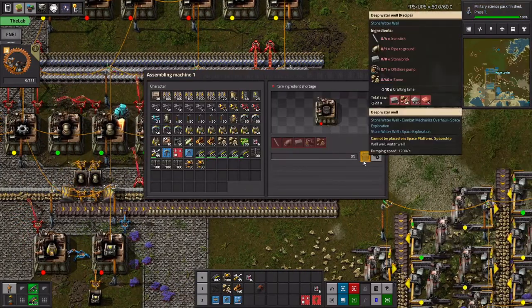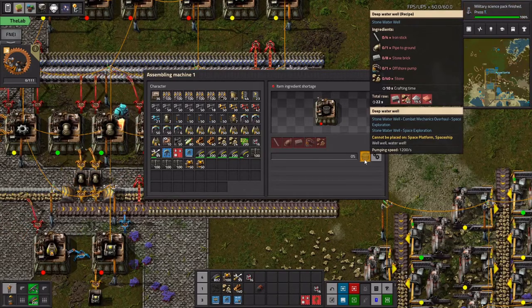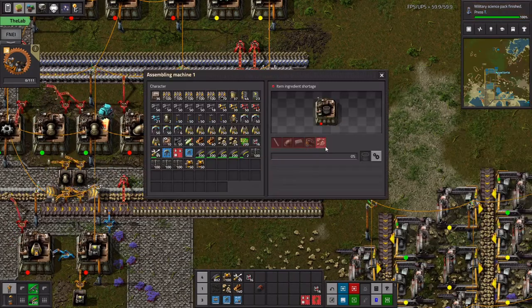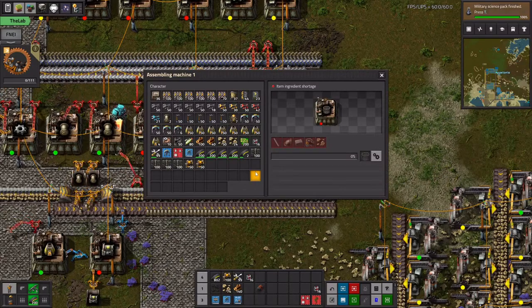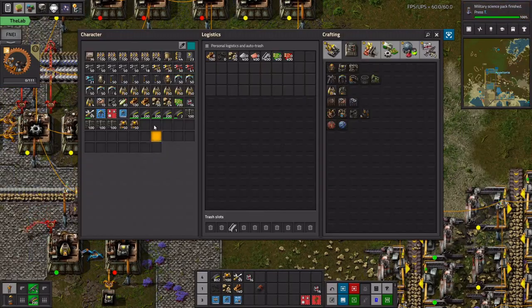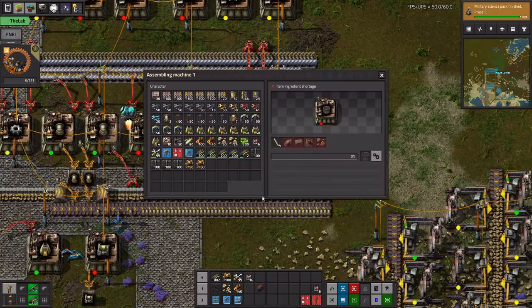Basically this is just a building that gives you free water. I think it's better than water fill because water fill can obviously break the biters — so that can be one problem with water fill.